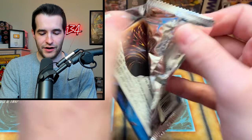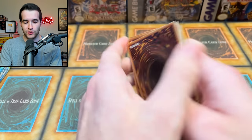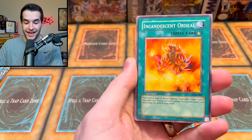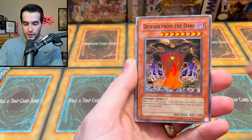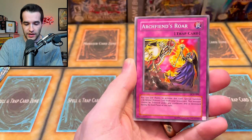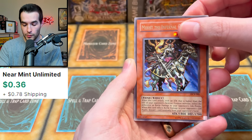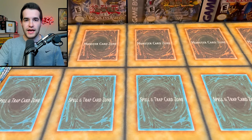Gemini cards — I don't think they even really print these things anymore. They're really bad unless you have some sort of equip or something. We got a Dark Scorpion Gorg the Strong, Incandescent Ordeal — very nice. We've got a Morale Booster, Despair from the Dark, Non-Spellcasting Area, the Contract with Dark Master, Archfiend's Roar, Memphis the Infernal General, and the final card is Sisters of Dagla. So maybe not the best pull.